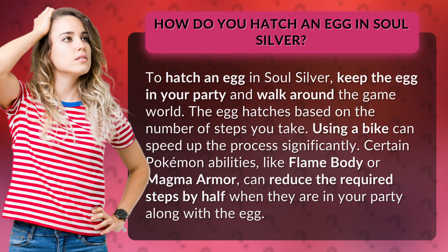Certain Pokemon abilities, like Flame Body or Magma Armor, can reduce the required steps by half when they are in your party along with the egg.